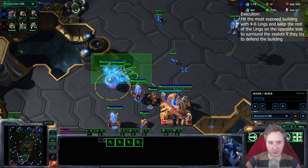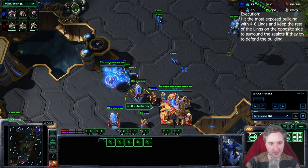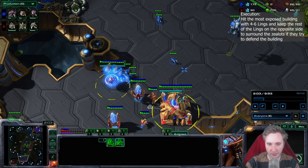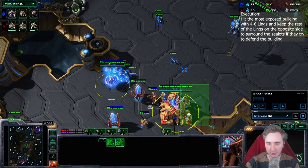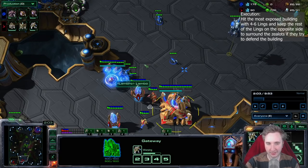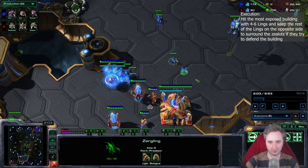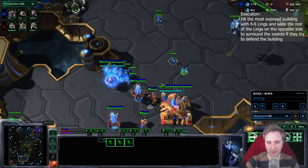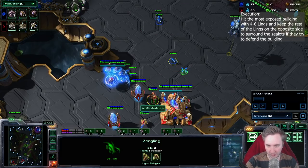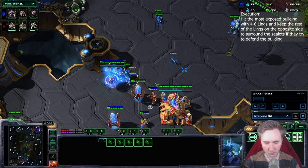Let's take a look at how I'm executing this. I'm sending five zerglings on the cyber core immediately. In general, you guys will have to judge which buildings are exposed. In this scenario, both the cyber core and the gateway are potentially exposed. On the gateway, you would need to make sure you hit it with many zerglings and have the other zerglings on the other side. You always want between four and six zerglings hitting the actual building, forcing the Protoss to come out of the wall. You want at least two zerglings on the other side to intercept the zealot.